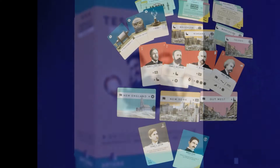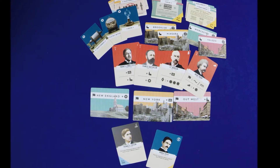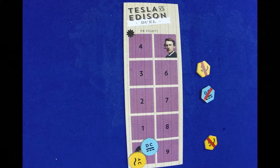The game is mostly cards: stock shares, project cards, technology cards, assistant cards, region cards, and inventor cards. Each player will play as one of eight famous inventors. There's also a public relations track and several markers. There are two ways to win the game: either you control two of the three regions by the end of the third round, or you satisfy your instant win condition at the end of any round. Each inventor has a different win condition, so there's going to be a lot of replayability.